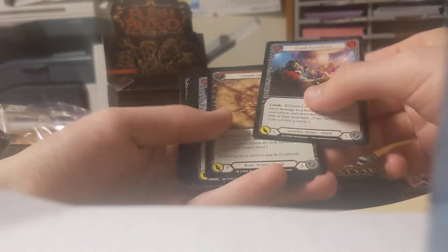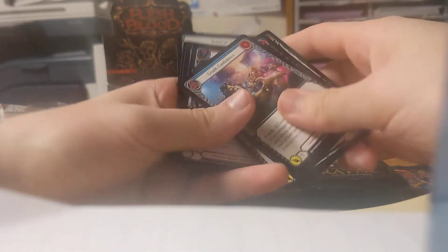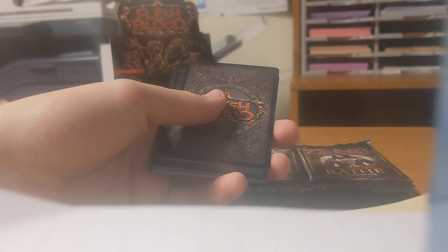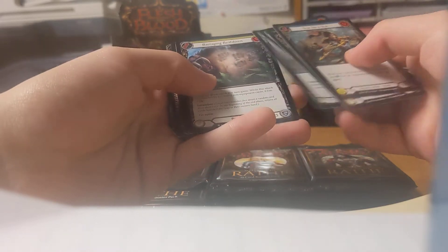It's like Super Rares are one in six, and Majestics are one in twelve. There are already so many different rarities — you've got Common, Rare, Super Rare, Majestic, Legendary, and Fabled. And Legendary is one in 96, so that's pretty hard to get already. Do you really need Super Rare clogging it up? Probably not.